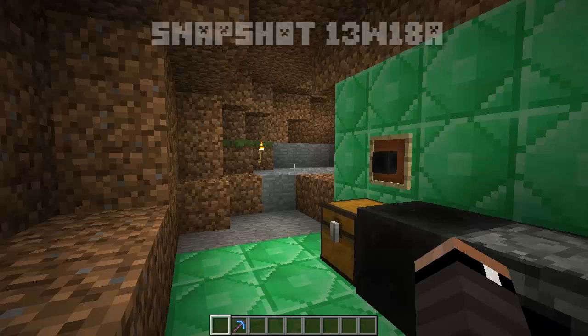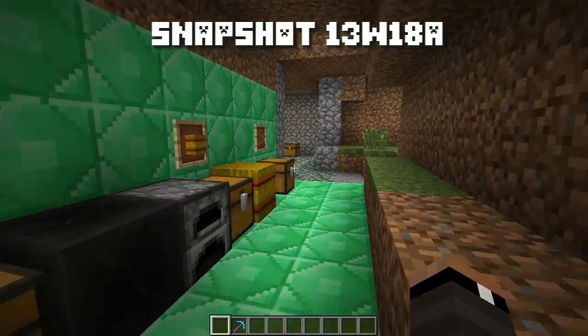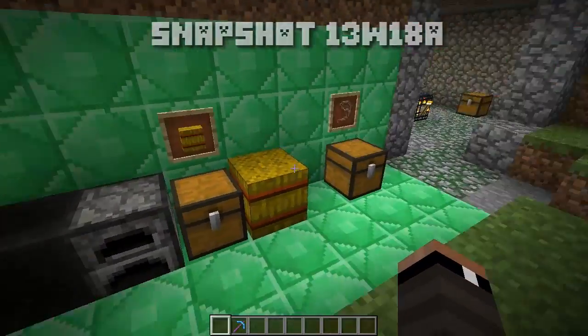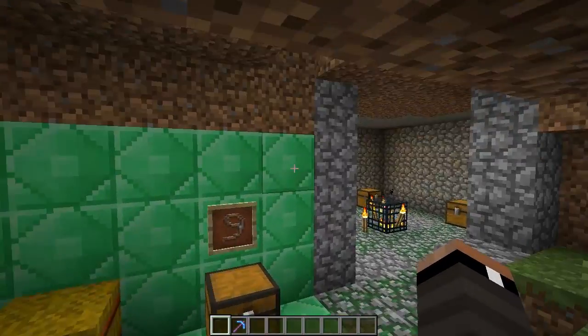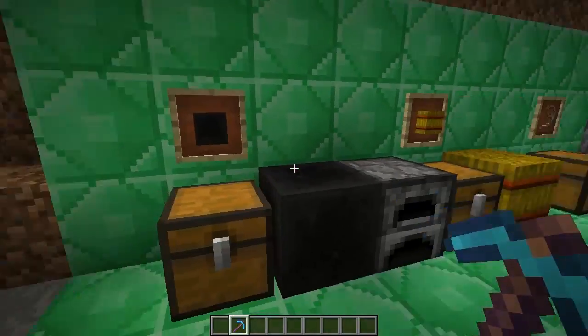Hey, what's going on Switchers, it's Shamusuf here and welcome to Minecraft Snapshot 13w18a. This week's snapshot adds a couple of new crafting recipes as well as some more changes around the horses, so we're gonna first look at the new items.